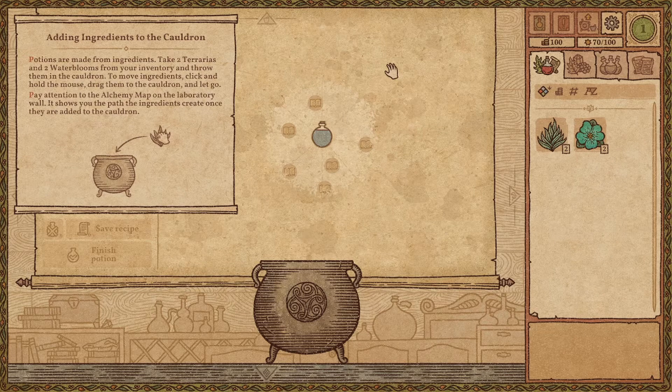Adding ingredients to the cauldron — potions are made from ingredients. Take two terraria and two water blooms from your inventory and throw them in the cauldron. Click and hold the mouse, drag them to the cauldron. Pay attention to the alchemy map in the laboratory.